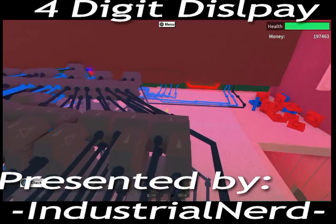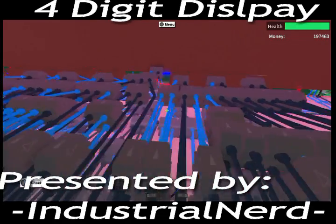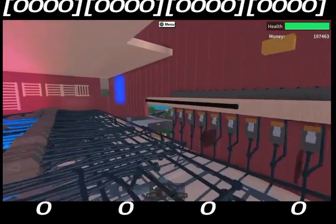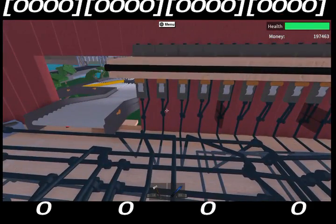Look at all these circuits. These are four seven-segment display drivers — lots and lots of gates and wire. Here's where the magic happens.